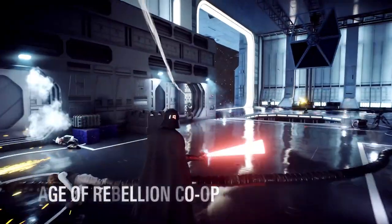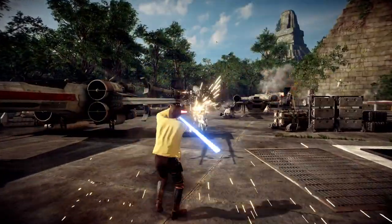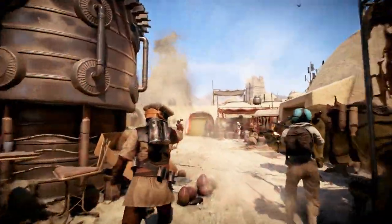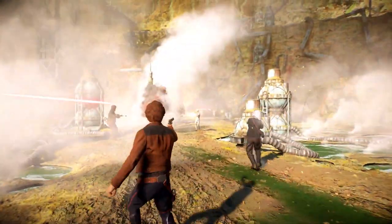Age of Rebellion Co-op introduces intense PvE battles to the ominous second Death Star, the Great Temple on Yavin 4, the snow-covered fields of Hoth, Mos Eisley, Jabba's Palace, the forest moon of Endor, and the Coaxium Mines on Kessel.